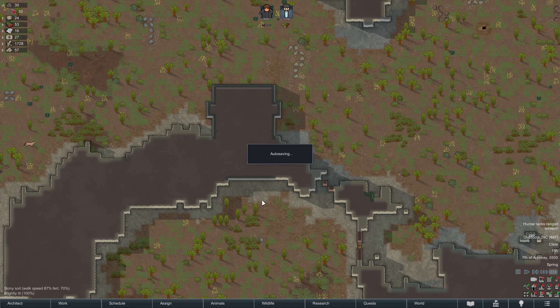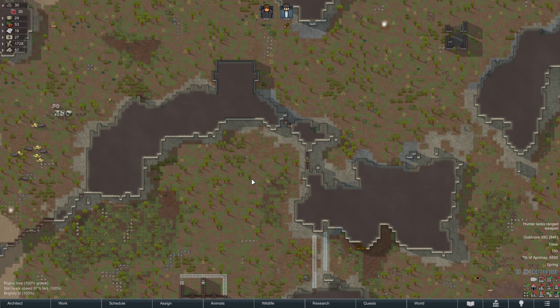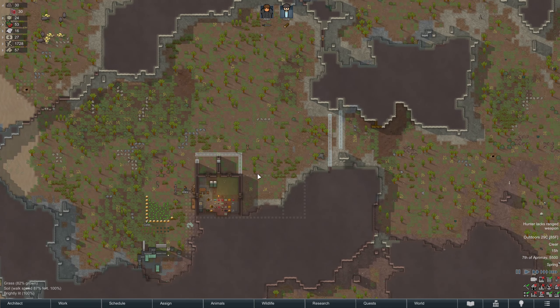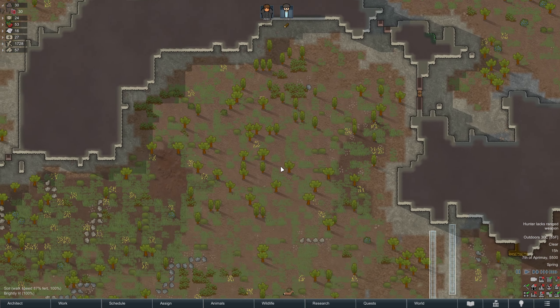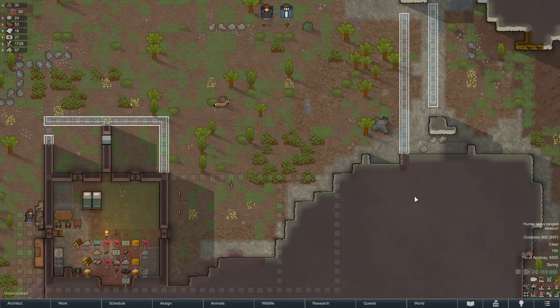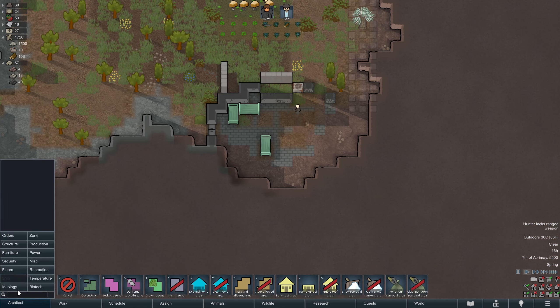One thing that makes me a little nervous is this ancient danger here — it's technically inside of our walls. Eventually we're gonna have to deal with that, but not anytime soon. We're also gonna want this steel. How much steel do we have? Seventy — that's not a lot. Oh look, I found some steel, I guess we'll just take that.